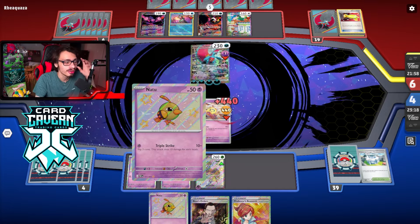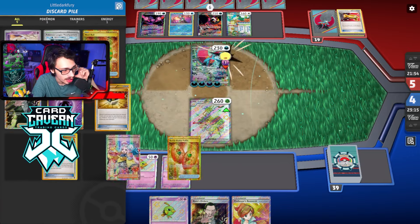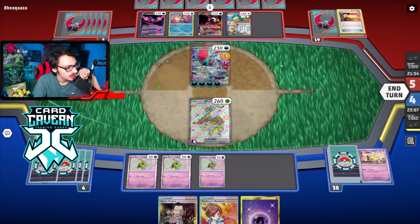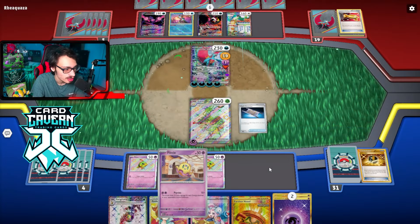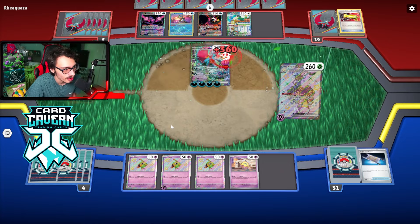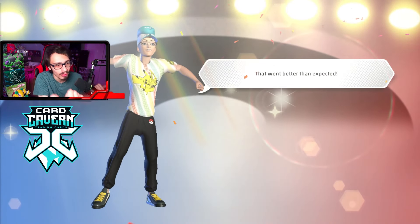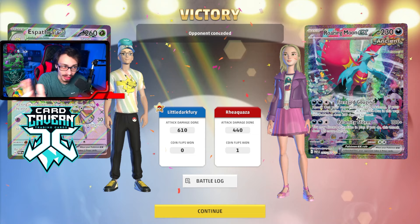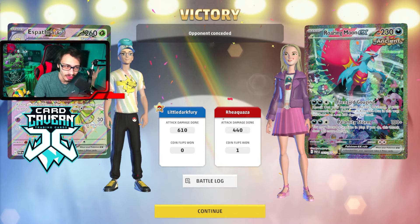They flip heads on Catcher, take the Flittle — but I just kill the Moon anyway with Espatra. We just need to focus on getting one more Espatra in play and that should be it. Night Stretcher is clutch since we didn't get a Buddy Poffin. We do know my opponent most likely doesn't have a way to knock out Espatra with anything but Moon. They scoop. I kind of feel bad — we giga-sacked and they're playing against potentially their worst matchup. This is why Espatra is the perfect anti-meta deck right now.